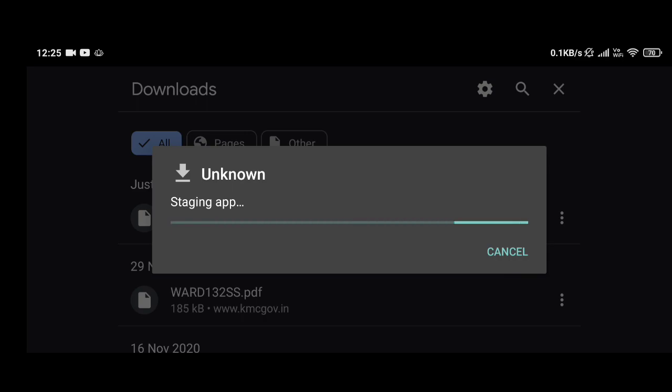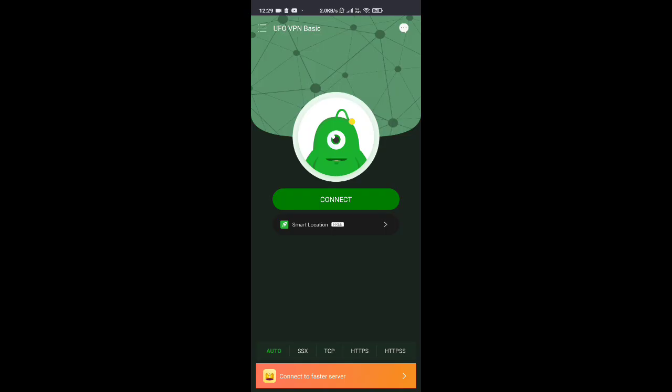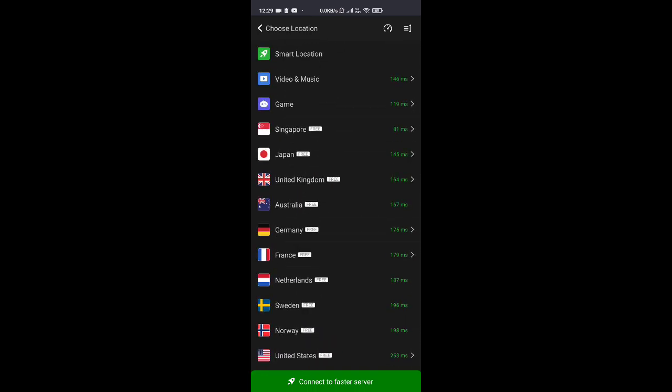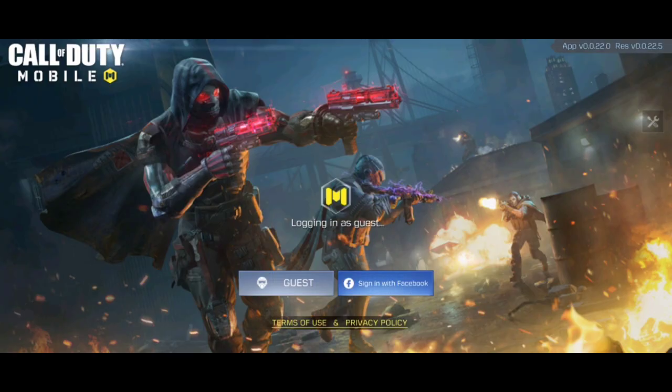Then download and install UFO VPN from the Play Store. Open UFO VPN and connect to any free Singapore, Malaysian, or Philippines server — choose whichever is nearest to your location. Connect to the VPN service, then open the test server version of the game. Let it download additional files, then log in as a guest and enjoy the test server. Do it fast before the limited slots run out. If you cannot get into the server, don't be sad — I will upload videos showing all the new things in the Season 13 test server, so stay tuned.